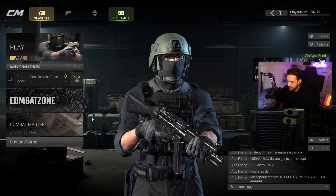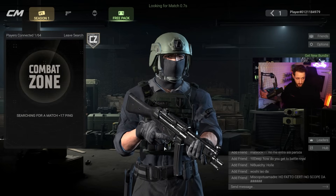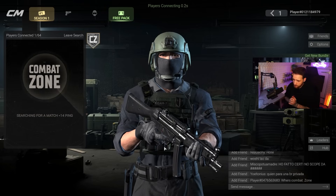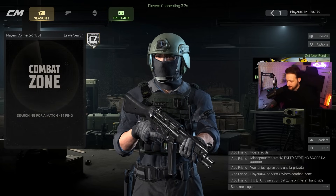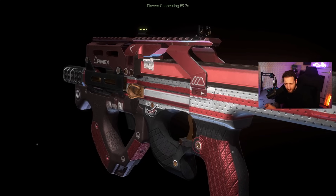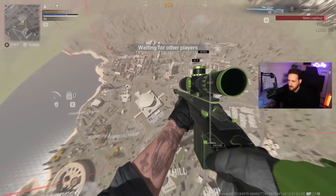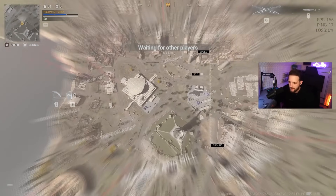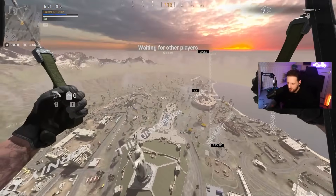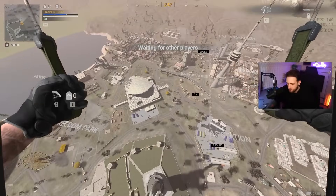This is Combat Master — you're familiar with it — but this is what we're looking at: Combat Zone. We're going to jump straight into it. I've already played one match just to get my keybindings set. Look at this UI design — and this is a mobile game. We're in a match. The map is called Park Vosk, and this is the warm-up. The map is really large with a lot of openness.